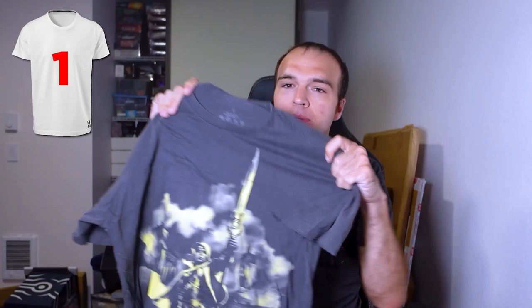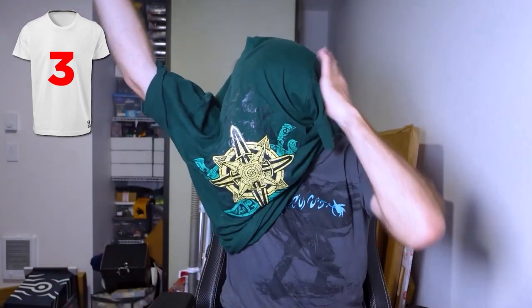Shirt number one I already have on — it's this delightful Secret Lair signet, so start the board at one. Shirt number two: here is an Elspeth shirt from the original Theros set — oh my gosh, it's a large, I should have saved this one for later. That's two shirts on the board. Shirt number three is a nice J-shirt modeled after the San Diego Comic-Con shirts. Next up, shirt number four — let's go exploring a little bit with Ixalan. A nice green Ixalan shirt; I wore this one in the Philippines. Four shirts on the board.